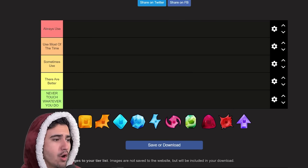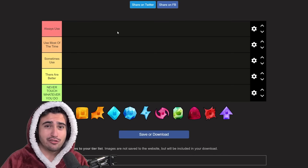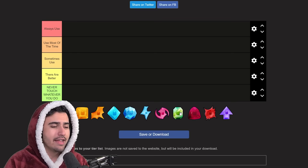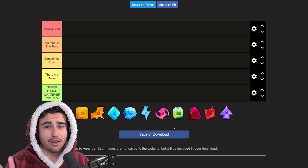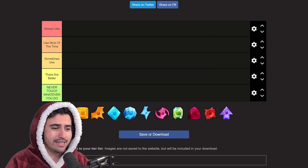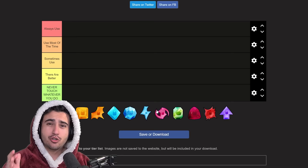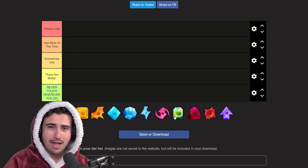In this tier list we're going from 'always use' all the way down to 'never touch whatever you do.' Also keep in mind I enjoy gambling just as much as the next guy, but if you want charms just go ahead and buy them. The odds to get the charms you want from charm stones are really bad and it's pretty much always going to be cheaper to just buy the ones you need. Coming from a guy who's probably opened upwards of a hundred thousand charm stones, the odds absolutely suck — just buy the ones you need.